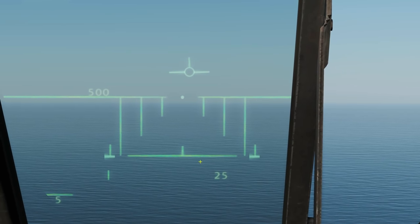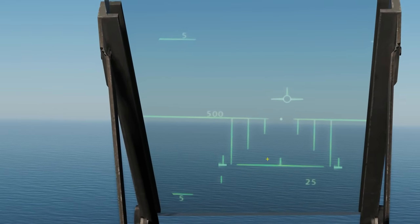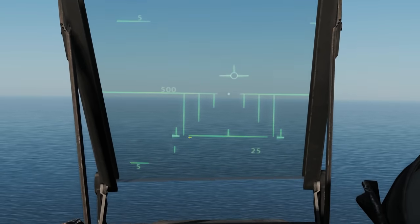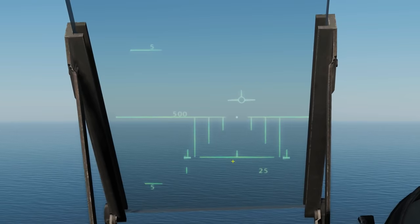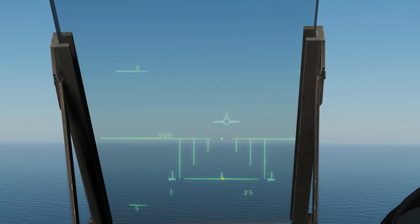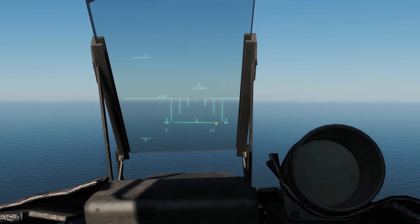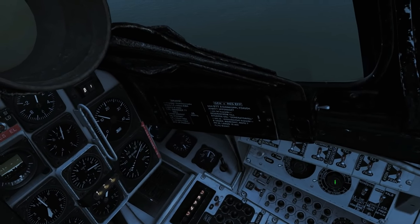We've got a new player in town: our range bar has just come into effect. Our range bar works in both navigation mode and attack modes. We're in the center — the uptick there — and at its widest, the bar is showing you're 10 kilometers from the waypoint. As we get closer, it gets smaller and smaller until it disappears, meaning our range to the waypoint is zero. In attack mode with weapons it works slightly differently — the width is calibrated depending on the type of weapon and its variables.